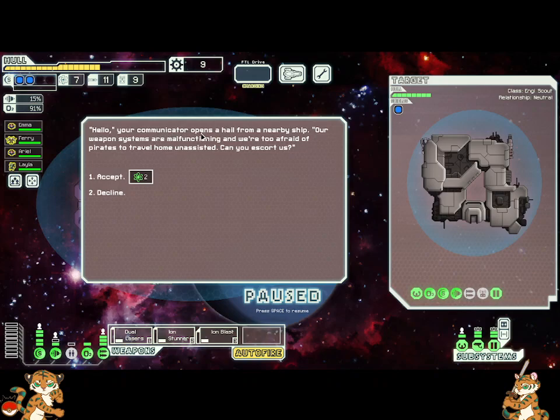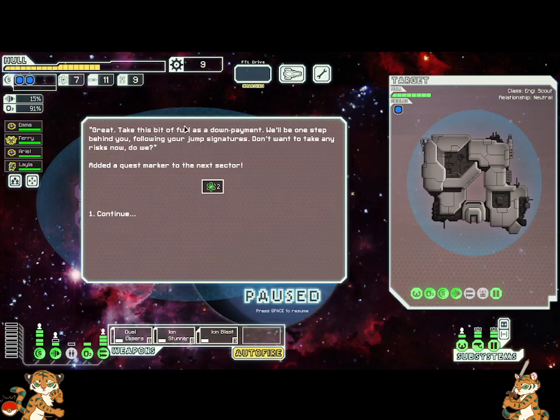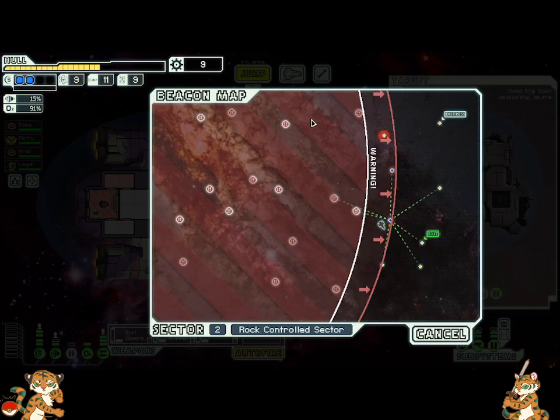Your communicator opens up with the hail of a nearby ship: our weapon systems are malfunctioning and we're too afraid of pirates to travel home unassisted. Can you escort us? We'll give you two fuel. Great — take this bit of fuel as a down payment and we'll be one step behind you following your jump signatures. Add to the quest marker. Fantastic. Jump. Quest is in the next sector. Good job. We can head here and then exit — let's do that.